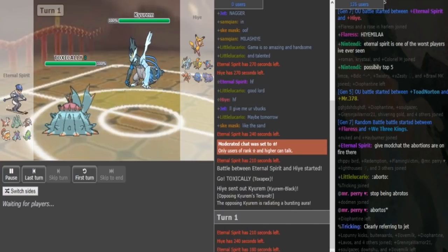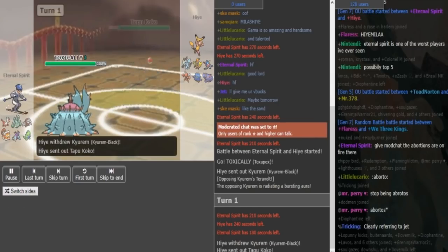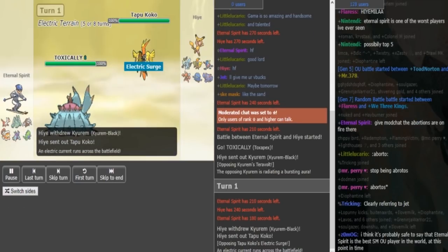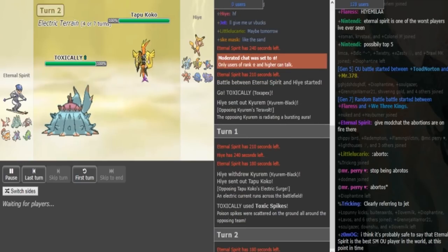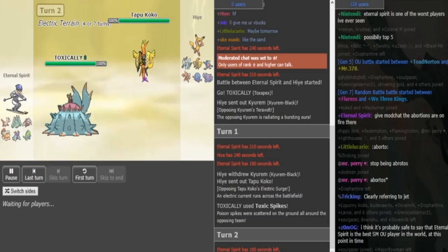I assume Eternal Spirit is just gonna throw out the T-spikes here, knowing that he can live any one hit from the Kyurem. So Hike can either attack or bring Kommo-o out. I think this is just a Toxic Spikes, Scald, Recover, and Haze Toxapex. I don't know which team these guys are on — teams will be in the thumbnail with team logos. He has a defensive backbone with Celesteela, Toxapex, and T-spikes, which just makes a lot of sense on this team. So Hike goes hard Kommo-o — probably Defog — he just wants to get it in before the T-spikes go up.